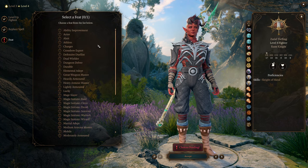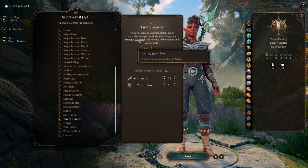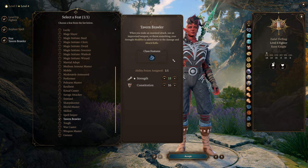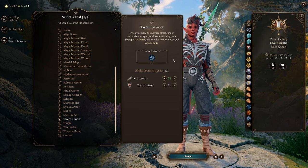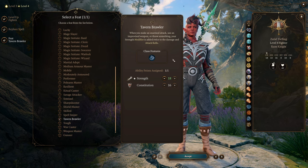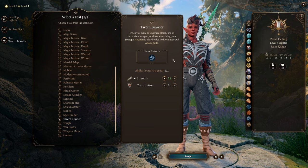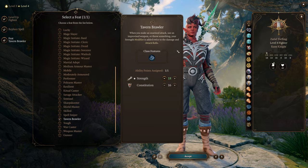At Fighter Level 4 we're getting our first feat, and we're picking up Tavern Brawler. This allows us to add our Strength Modifier twice to the attack and damage rolls of thrown, unarmed, and improvised weapons. I was originally going to use the Unarmed Fighting Style from the mod, but unfortunately it basically turns your fists into a weapon and works separately from Monk's unarmed attacks, so it didn't really work for this build. The more powerful option is Thrown Weapon Fighting.